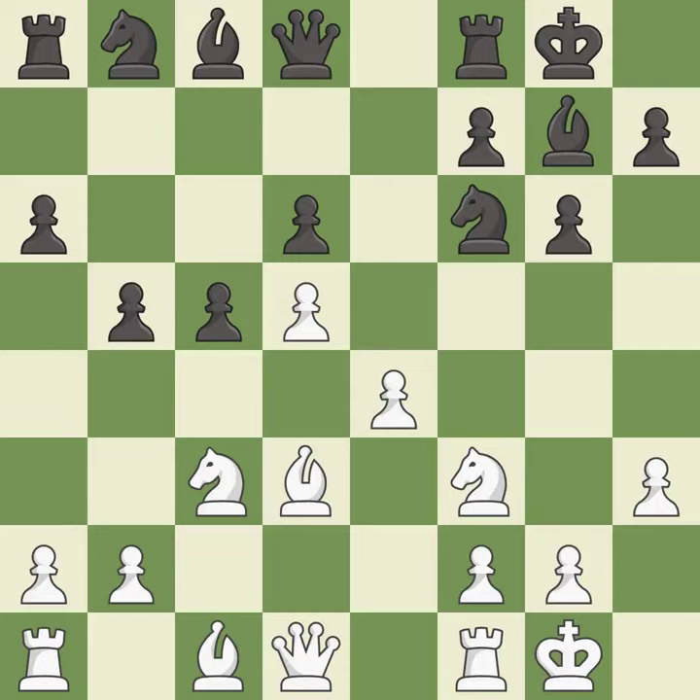Castling gets the king to a safer square, out of the center of the board, while also developing a rook. Castling to the same side of the board as the opponent avoids some of the attacking associated with opposite side castling. It is the last book move.